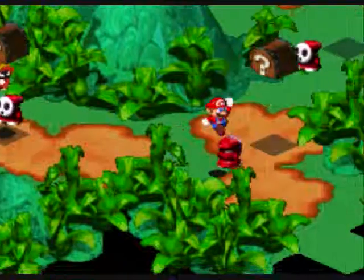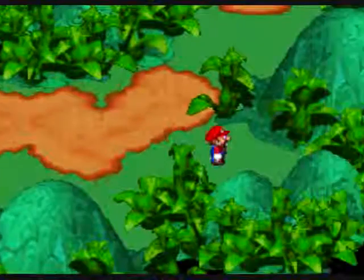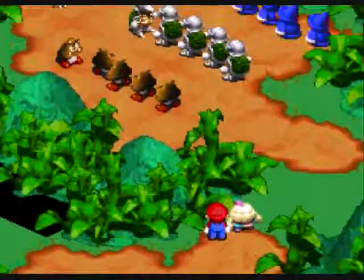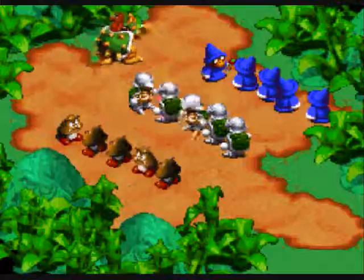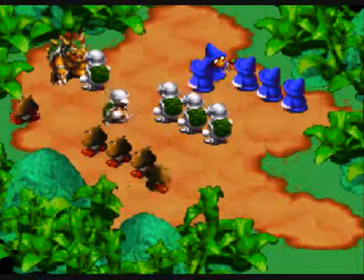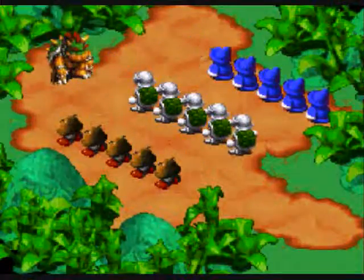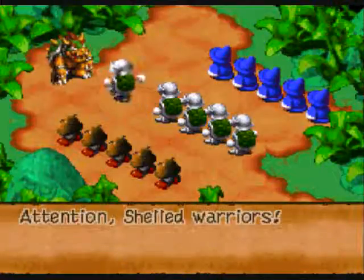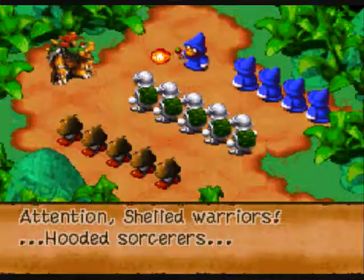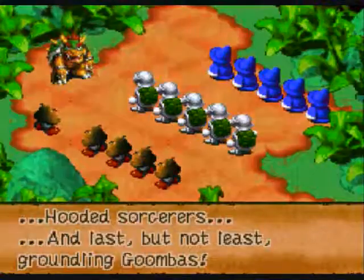We're in the next area. Goombas, Koopa Troopas, and Magikoopas — my goodness, this is a little bit much for me. Alright people, form ranks! Attention shelled warriors, put it — sorcerers, and last but not least the goombas.